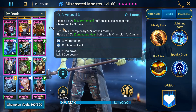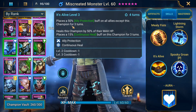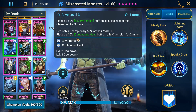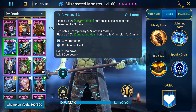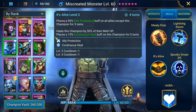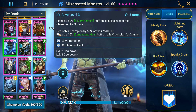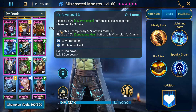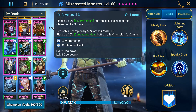His third ability, It's Alive, places a 50% ally protection buff on all allies except this champion for three turns, heals this champion by 50% of their max HP, and places a 15% continuous heal buff on this champion for three turns — all on a four-turn cooldown when booked. Ally protection is really good for keeping your allies alive through waves, and in spider those huge shields combined with ally protection split the damage, making those shields seem even bigger.